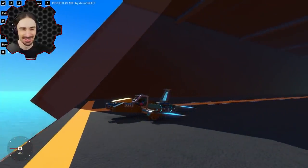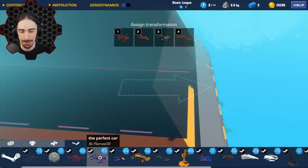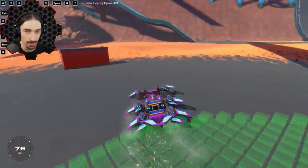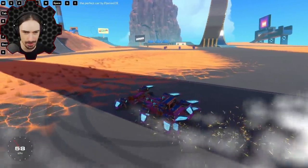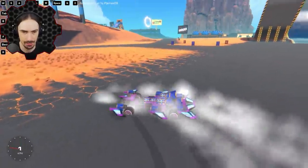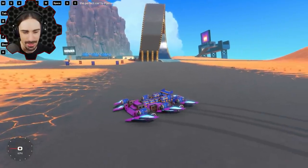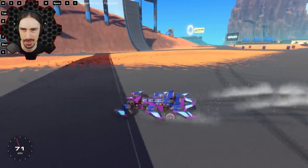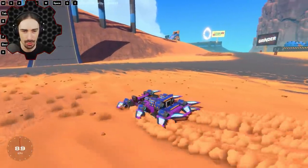That was perfect — it fits the theme of this episode! Up next we have Perfect Car by PJames09. What makes a car perfect? It drives so far. It's easy to spin out — I don't know if that's part of the perfect or if it's supposed to be a perfect drift car. What are the up and down arrows going to do? Why can we make it thinner? Being shorter still spins out really easily.